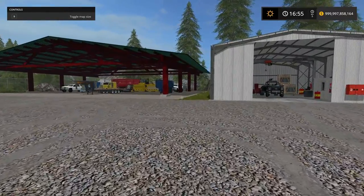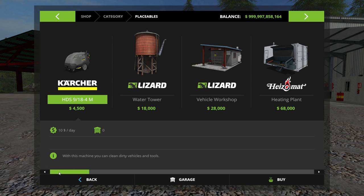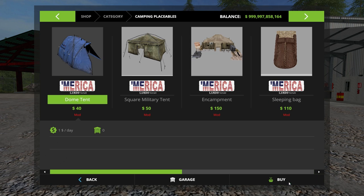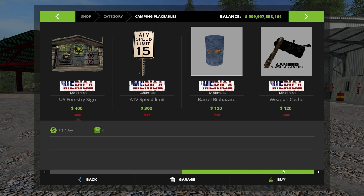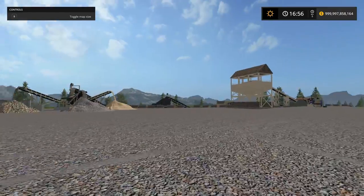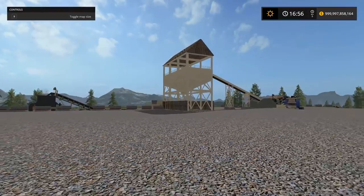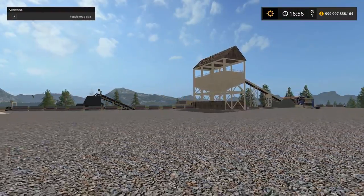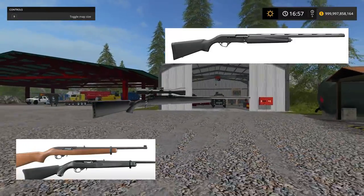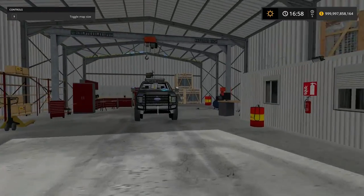We're also going to place down some placeables — we've got an M4 and a rocket launcher. Spencer and I have actually built our own personal shooting range out at our property. We have 22s, shotguns, and I have a 308 rifle — basically hunting guns.